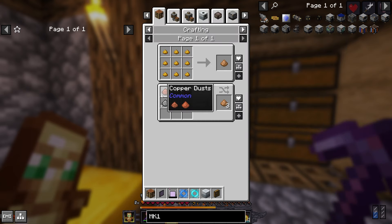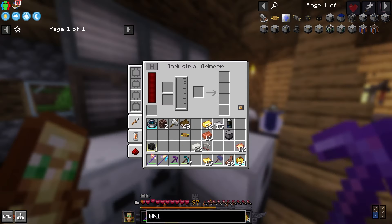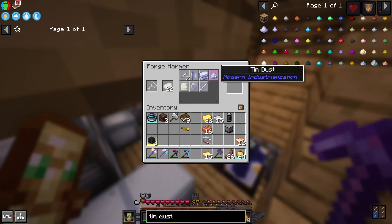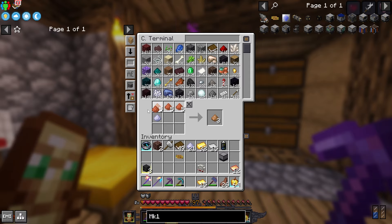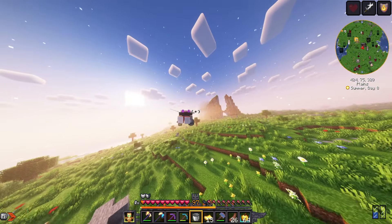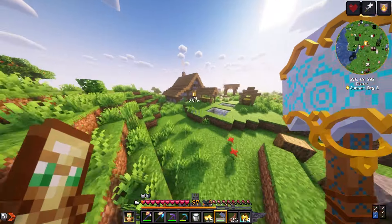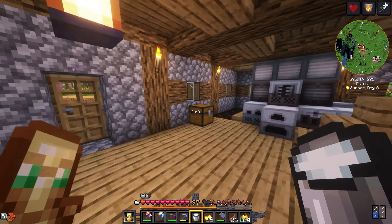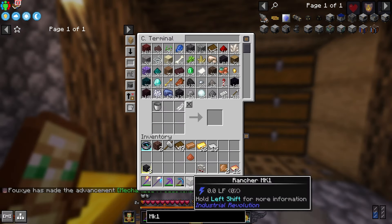Now I just need some bronze. To get bronze I need bronze dust, and for bronze dust I need copper dust and tin dust. I could use a forge hammer to make tin dust and copper dust — that makes things so much easier. So now we just grab this, smelt it, and while that smelts I'm gonna go get some milk. I got the bronze ingots, turn them into plates, and now we should be able to craft the Rancher Mk1.